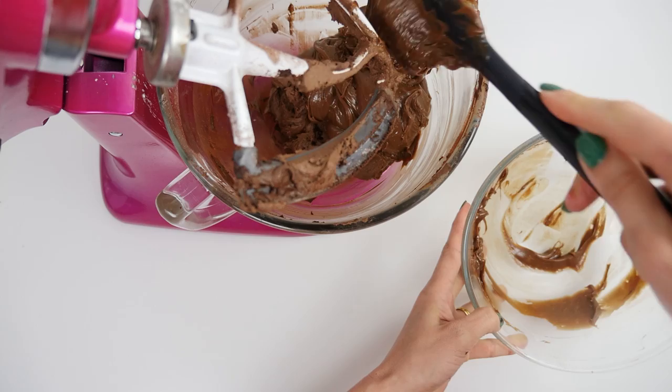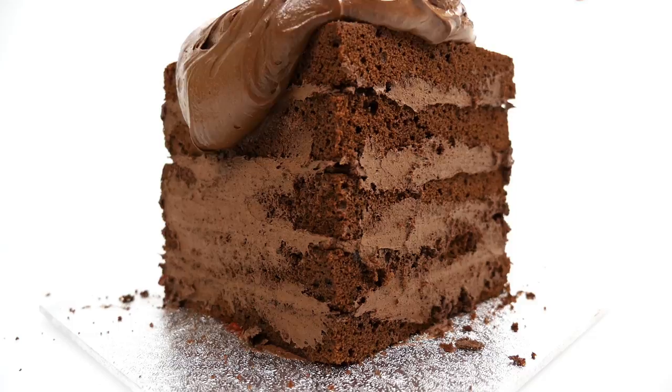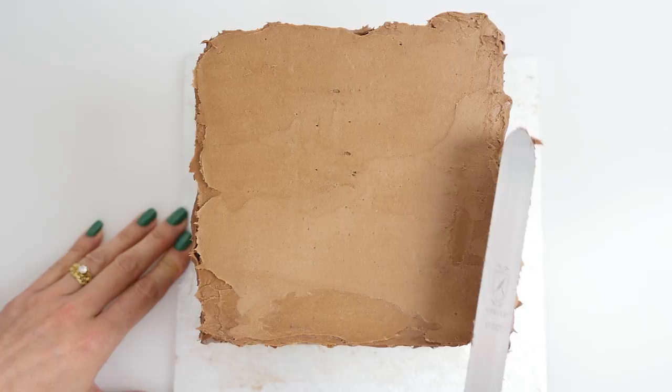Add the ganache to the leftover buttercream and mix it together. Pour that on top of the cake and allow it to overflow down the sides. Spread it out, making it as smooth and cube-like as you can, then put it in the fridge for about an hour to firm up. Add another thin layer of frosting over the top and sides to smooth out any imperfections and get all the sides and edges straight.